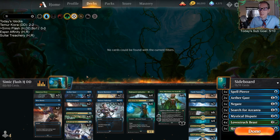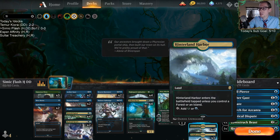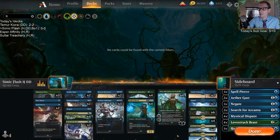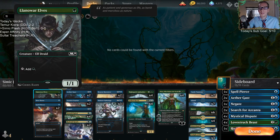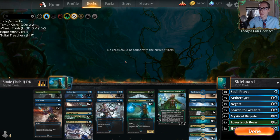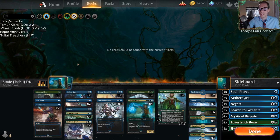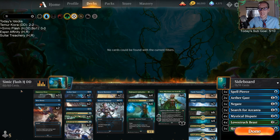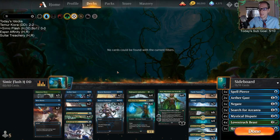Historic gives us some good upgrades for the Simic Flash deck. We get Hinterland Harbor, which helps our mana base a ton - no fabled passages, still three temples, but Hinterland Harbor is a big upgrade. I'm also playing Lanowar Elf instead of Paradise Druid. I like that it costs one instead of two, and we have 20 blue sources already. We also have the potential, though it won't happen often, for a turn three Nissa.